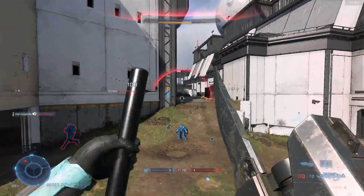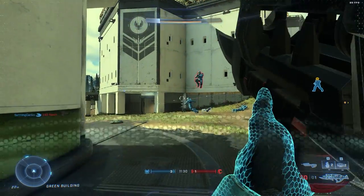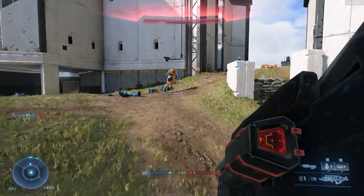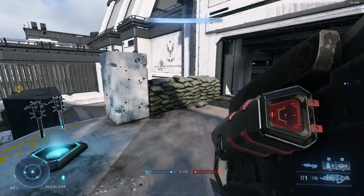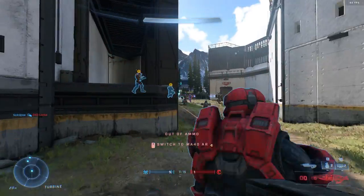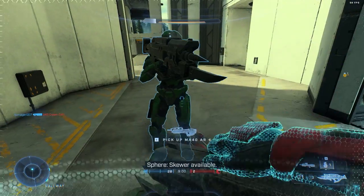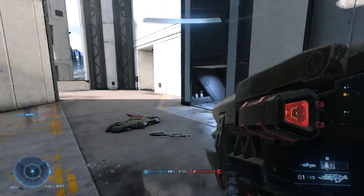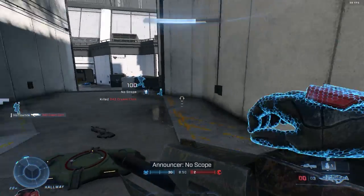Next up we have the Skewer, and this is supposed to be an anti-vehicle weapon. You can definitely tell the difficulty to use it against Spartans is probably much higher than shooting at a larger object such as a Warthog, so I'm going to give it a benefit of the doubt. The projectile is slower, and the hitbox of the Spartans combined with the low aim assist makes it pretty difficult to hit a player moving around, even if they are pretty close. I've seen clips of people getting double kills with the Skewer — I understand you can get kills with it. I also kind of assume this is supposed to be the answer to the Spartan Laser in Halo Infinite, but it's nowhere near as effective against infantry.